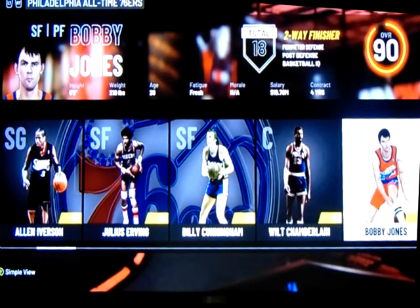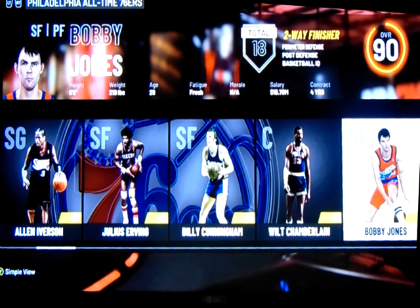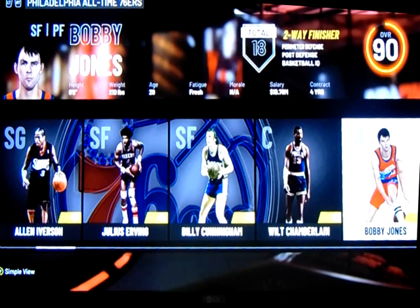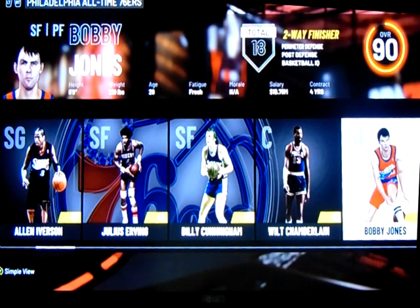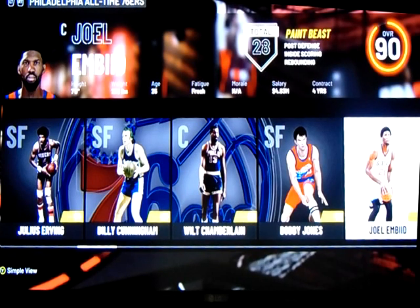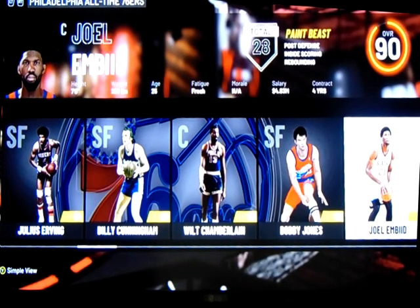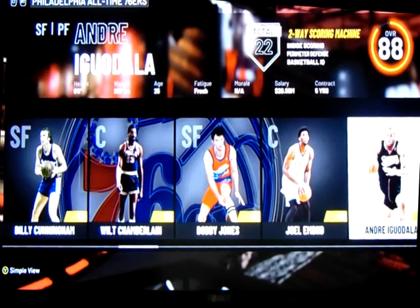Bobby Jones is on the roster — I'm not certain he was on the game last time I did this. He's a newly elected Hall of Famer and was like captain defense. You put this guy on your best scorer on the opposite team and he'll shut him down. Joel Embiid is also there — when I first made this roster he was young, but I think he's proven he is one of the all-time greatest Philadelphia 76ers and merits a spot.